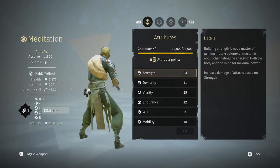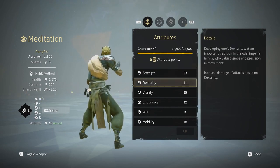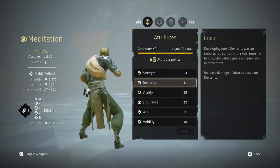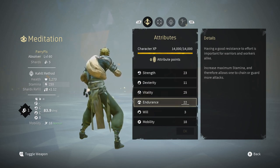As you can see, I'm running with 23 strength, 11 dexterity, 25 vitality, 22 endurance, free will, and 18 mobility. The reason my will is at free is because I don't use shards a lot, so I don't require them to be constantly up — I just put the extra points into endurance and vitality for the extra survivability.